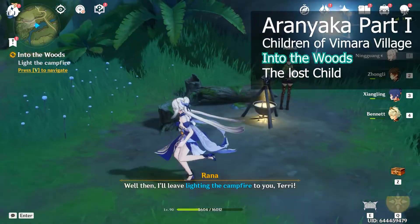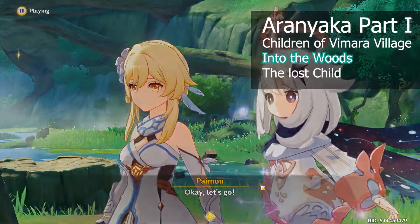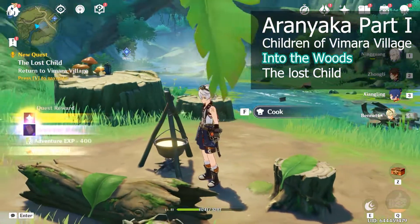After we come back, use a pyro character to light up the fire. After we watch the sunrise with Rana, she will give us 50 primal gems, and we'll be moving on to the Lost Child quest.